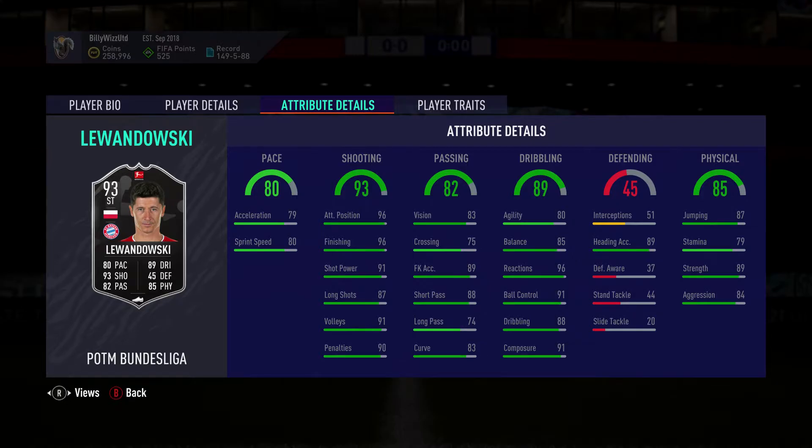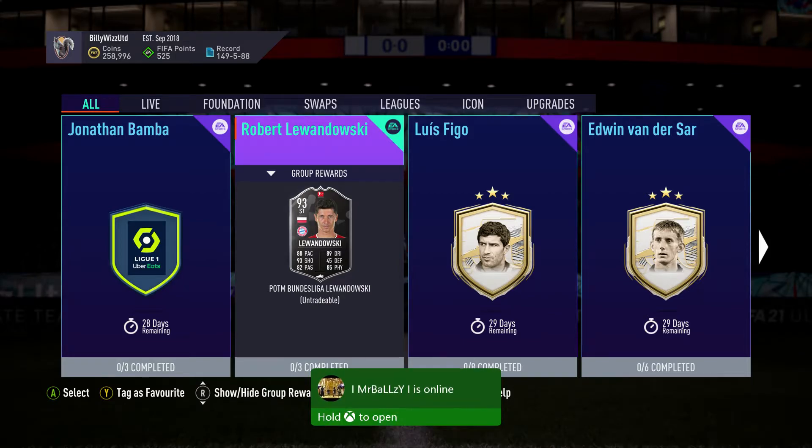Passing 82, dribbling 89, defending only 45 but heading accuracy 89. Strength 89, stamina a little bit on the low side for a player of the month, but overall he is looking like a beast.